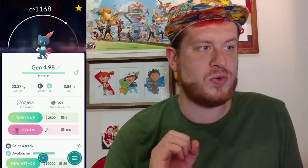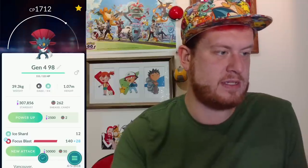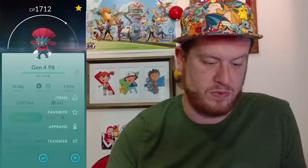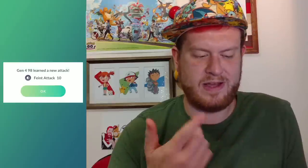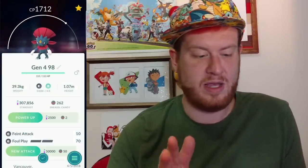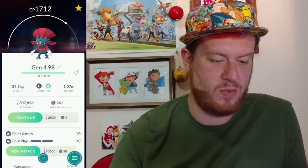Next we are moving on to Weavile, who maxes out at 3005 CP. We got 1168 here. Weavile is a very good ice attacker, and before Mamoswine comes out it will be one of the top ice attackers — though not the top. It started with Ice Shard and Focus Blast, which is its worst moveset, so we needed to get rid of both. We TM'd to get Feint Attack and Foul Play, since dark moves are better for Weavile in battle. He's 98% IVs at 1712 CP.